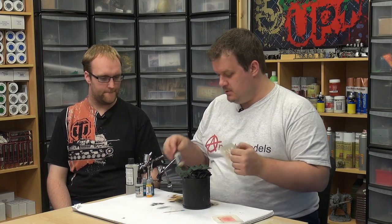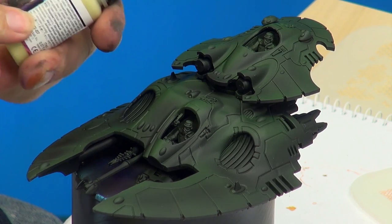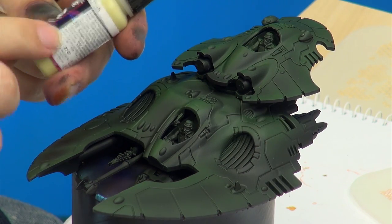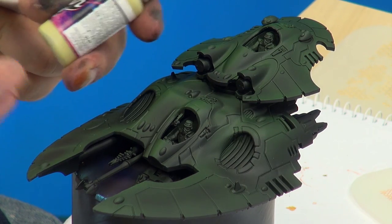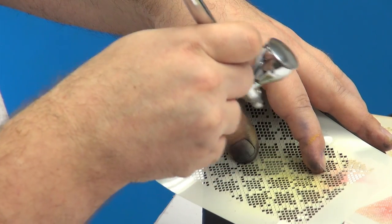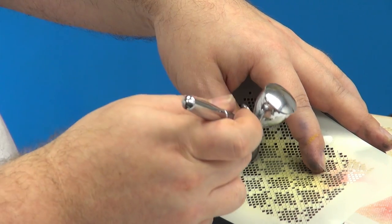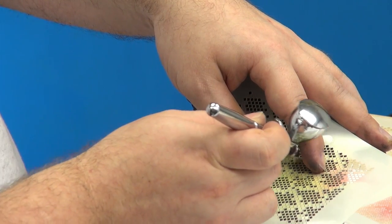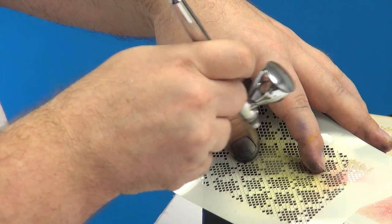We've got dead flesh loaded in the airbrush. The reason I'm using that is it's already got a bit of a green tinge to it, which is going to help it match in with what we're using rather than just pure white. When you're using this stencil, pay particular attention to the white lines where just the hint of the scales are, and make sure you get those.